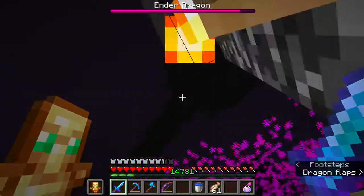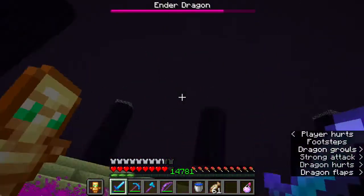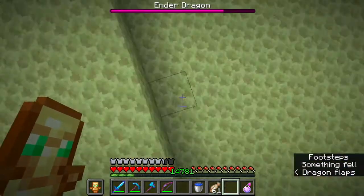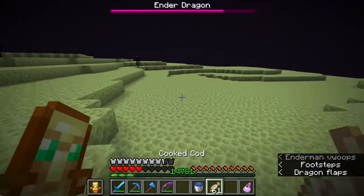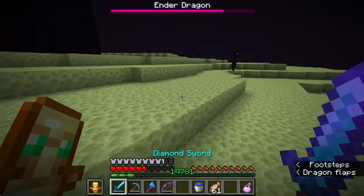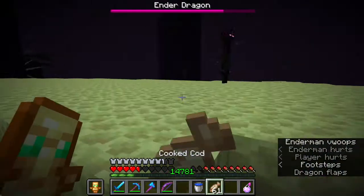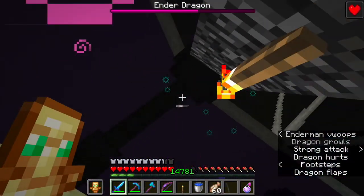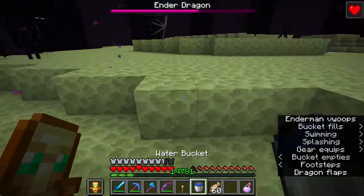It's just me and the Ender Dragon now. We will fight her with a sword and an axe. We have Feather Falling but at this place I got a little bit confused, so thanks to Feather Falling I didn't take that much damage. Now - oh no, the Ender Dragon almost killed us, but we have the Totem of Undying! We will defeat the Ender Dragon while using a totem - nice.